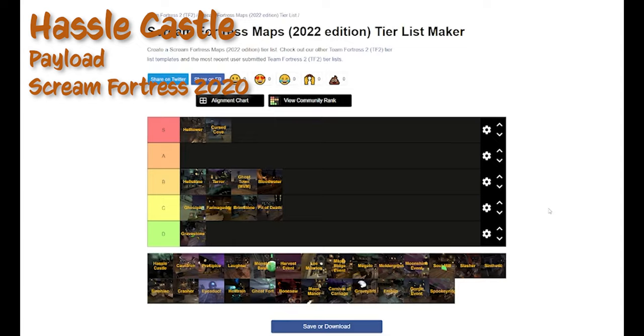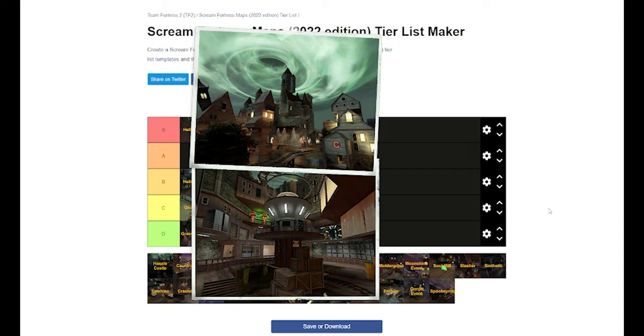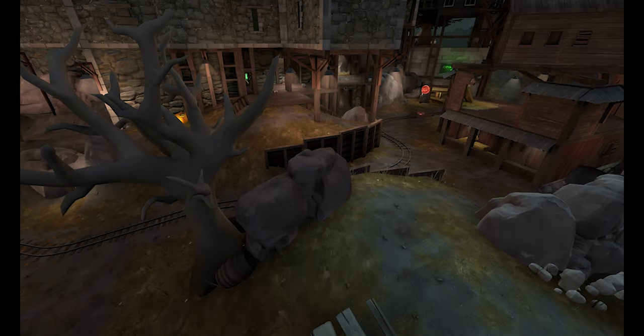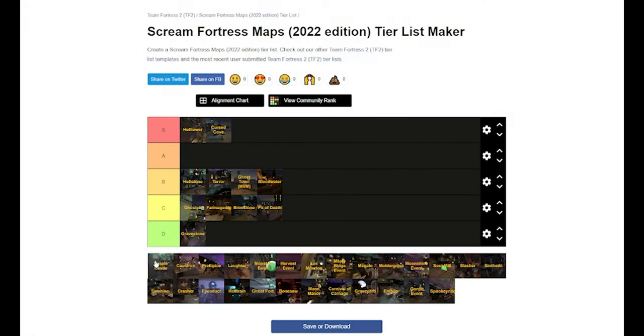Up next we have Hassle Castle, maybe my favorite version of the Halloween payload maps. It's payload Upward but as a castle, and it really knocks it out of the park. It does a lot to change it, especially the last point where you have different ways to reach that area and disrupt the engineer nest. Upward is a very dry, dusty map and seeing it with this Halloween aesthetic really contrasts well. It does a little more than Bloodwater rather than just a reskin — Hassle Castle really leans into the castle aspect with great assets made from the ground up. That's going in A tier.